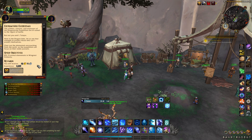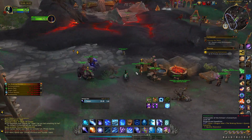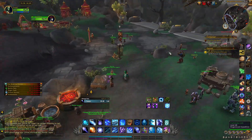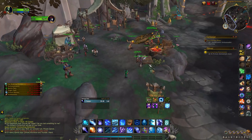The crafters, artisans, and explorers of the Dragonscale Expedition are ill-suited to the vigors of battle — but not you and I. Here in the Dragon Isles, let us use that strength to protect those who cannot protect themselves. Clear out the elementals encroaching from the north so the expedition can focus on their noble pursuits. We'll meet again. Grimax just said they fought against the Scourge together during the last quest, so I guess they retroactively put them into fighting during Wrath of the Lich King or some such.